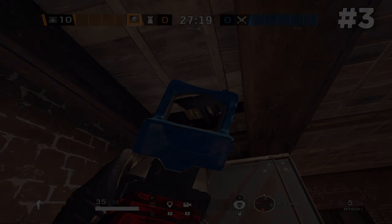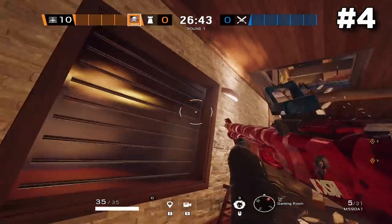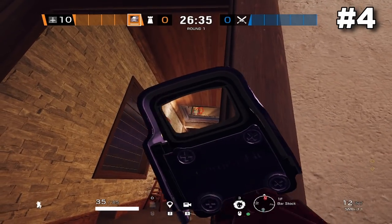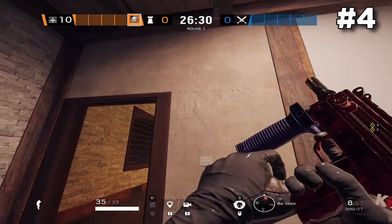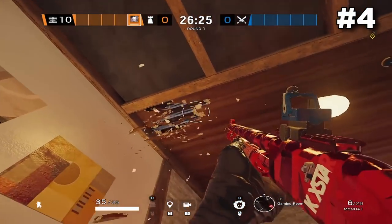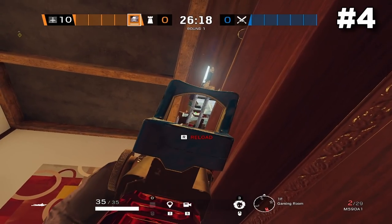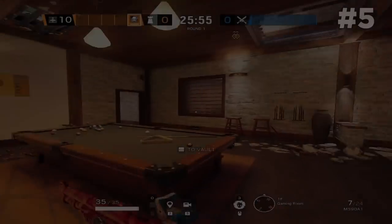When it comes to defending the Bar and Games objective, make sure you guys open up the library hatch because from the safety of the objective you can very easily contest the library double window hop-in from down below. If you're defending from downstairs you're already holding the line of sight as soon as they hop in the window — it should be a free kill. You can also cover the single library window hop-in: if you shoot on the roof right where indicated, you can actually prone behind the pool table and contest anybody vaulting in through that window. With a shotgun this should be a free kill as well.